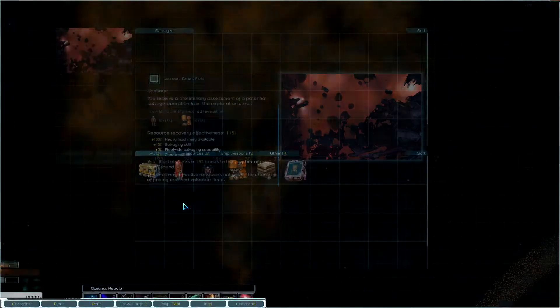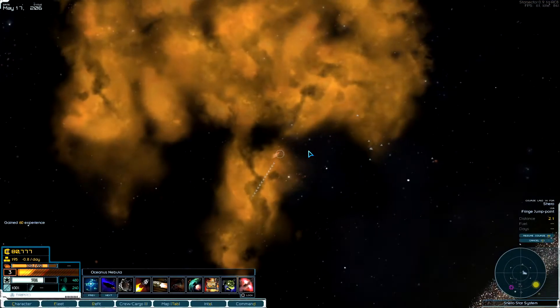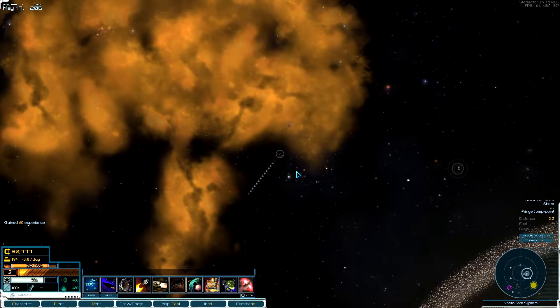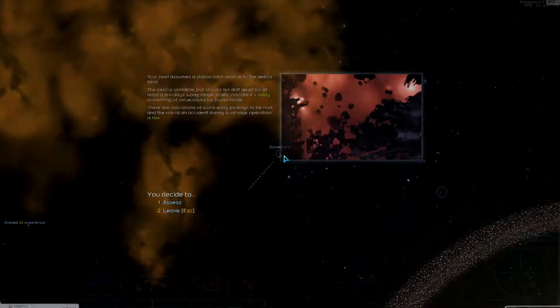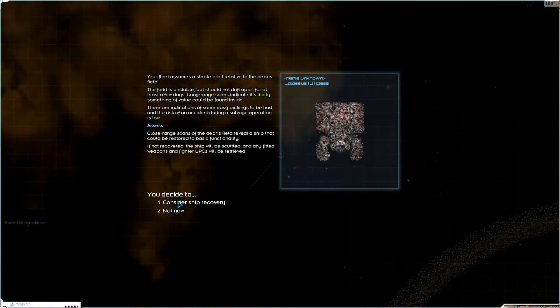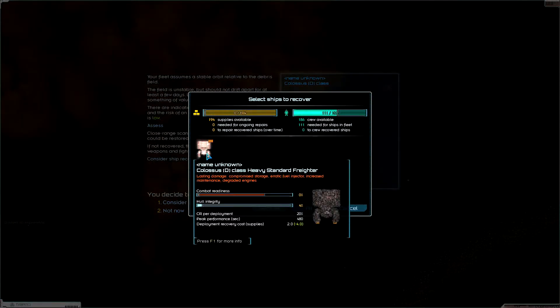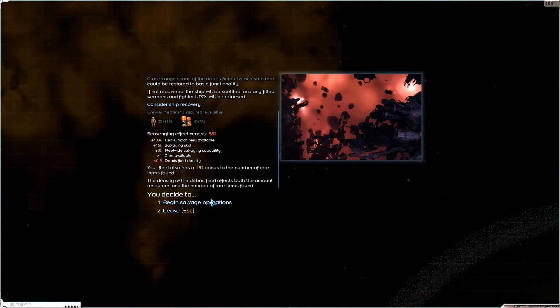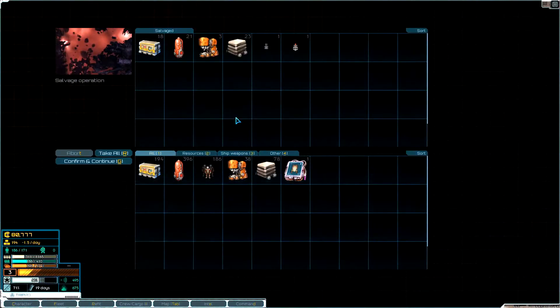This is a heavy standard freighter — oh my god, a Colossus! I'm going to go ahead and recover it. It only takes seven supplies to recover. That's awesome.